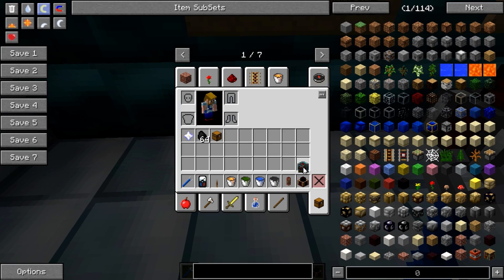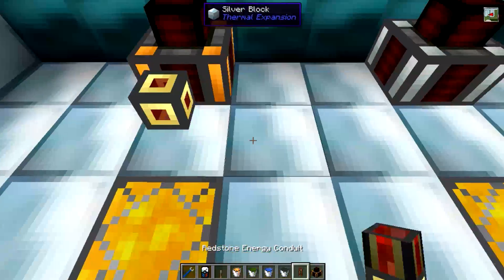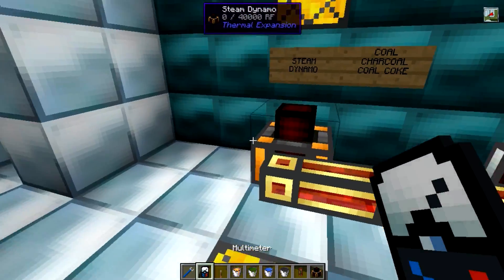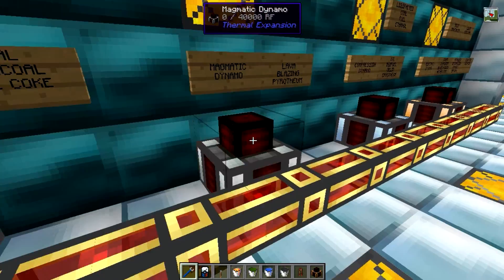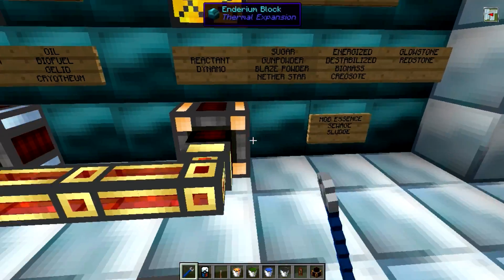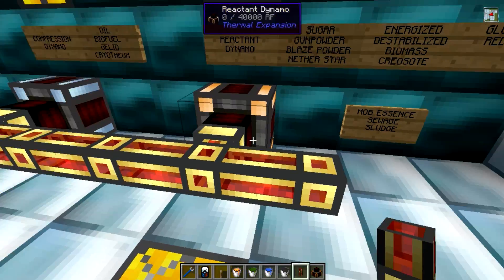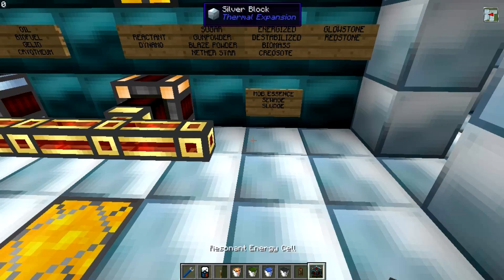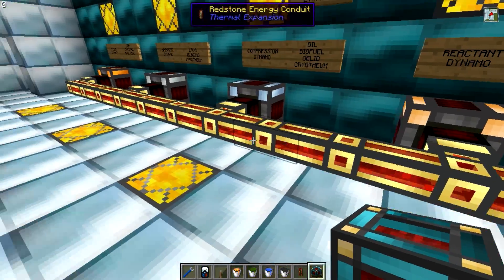When you put your conduit down, you'll notice none of these obviously face toward the conduit. You can just walk up to them and right-click with a crescent hammer or an invar battle wrench and they will face in the correct direction. We need somewhere for this power to go — these are energy conduits, covered in another video — and these are all going to be going to this resonant cell we have here, on the blue side.